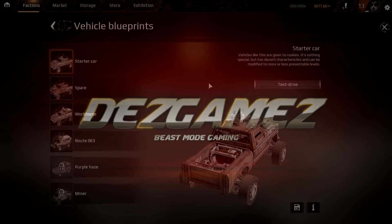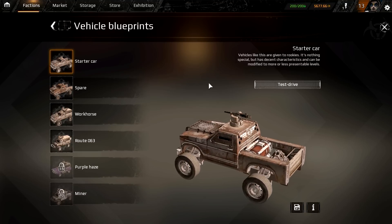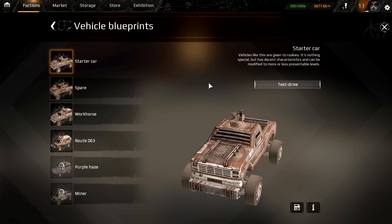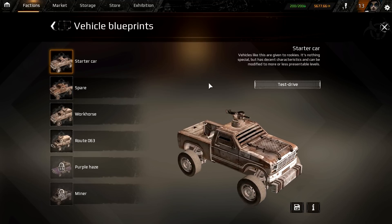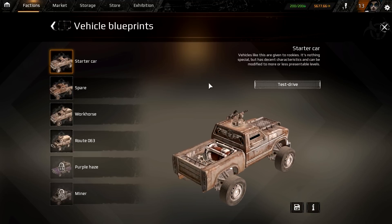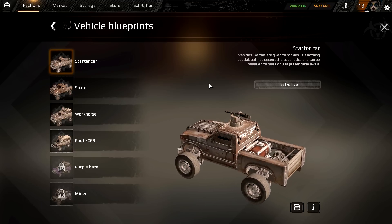Welcome to Crossout everybody. This episode is going to be a tutorial-ish episode for complete beginners of the game. I'm going to let you know how I was able to get from zero to five thousand six hundred and seventy seven coins without buying any packages. This is just my experience and opinion — what I did to get that coin amount on my account in one and a half days of playing, going from zero to five thousand six hundred coins and to level 13.